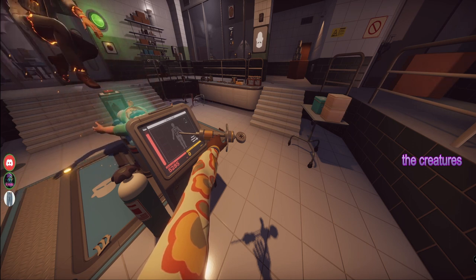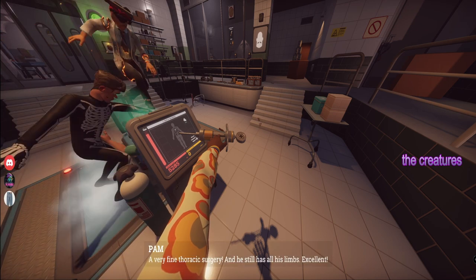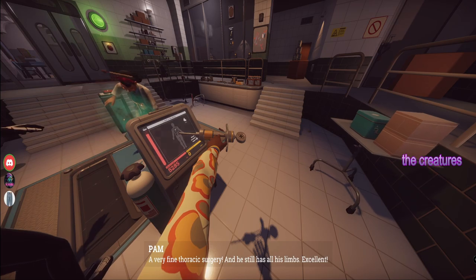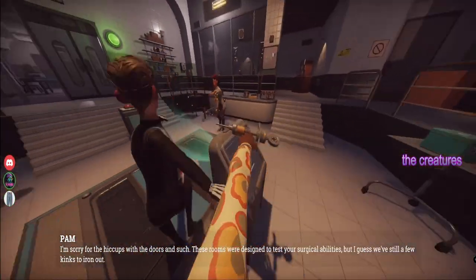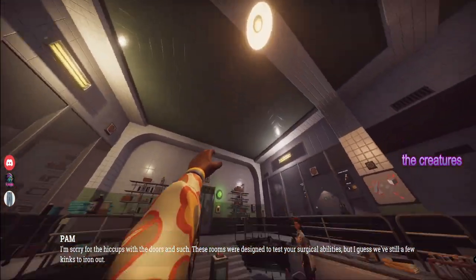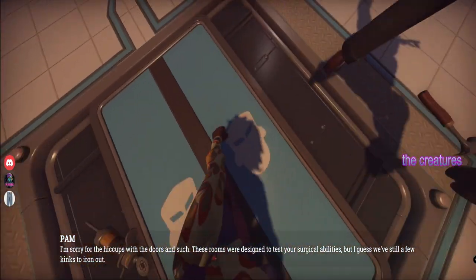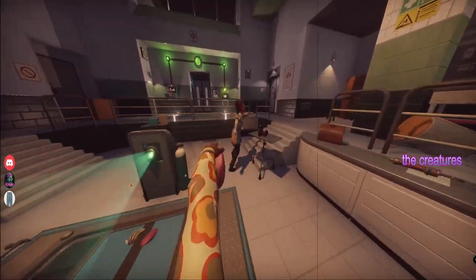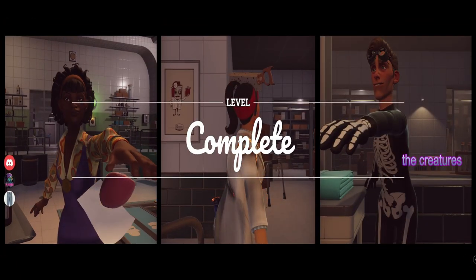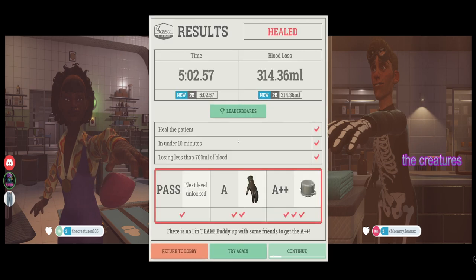Lulu's tempting to rip off his arm and legs. I'm trying to give you a shot. These rooms were designed to test your surgical abilities, but I guess we've still got a few kinks to iron out. Five minutes — yes! A! That was a lot harder than we made it.